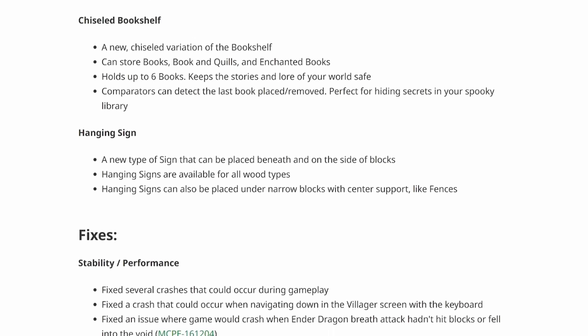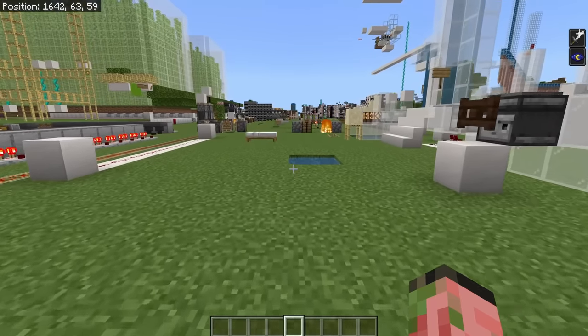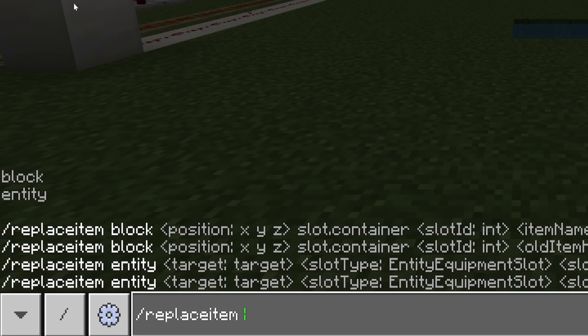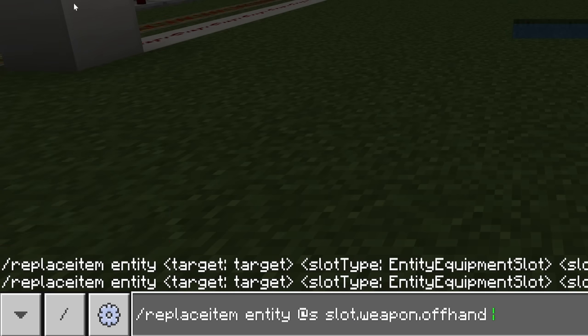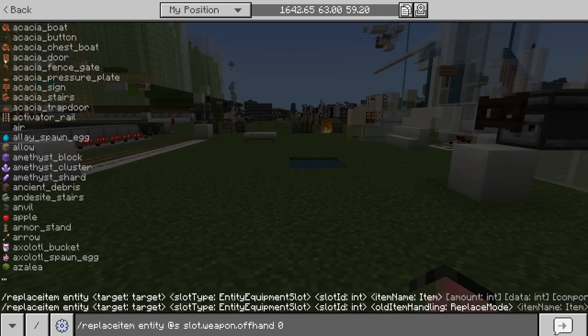I'm pretty sure that this is the case, and what I'm about to show you will probably convince you. Recently, Mojang made some changes to the Replace Item command. As you can see, if we type Replace Item and then Entity, we're going to do @S for myself, and then down at the very bottom it says Slot Weapon Offhand. So if we type that in — Slot Weapon Offhand 0 — we can put any item we want into our offhand.